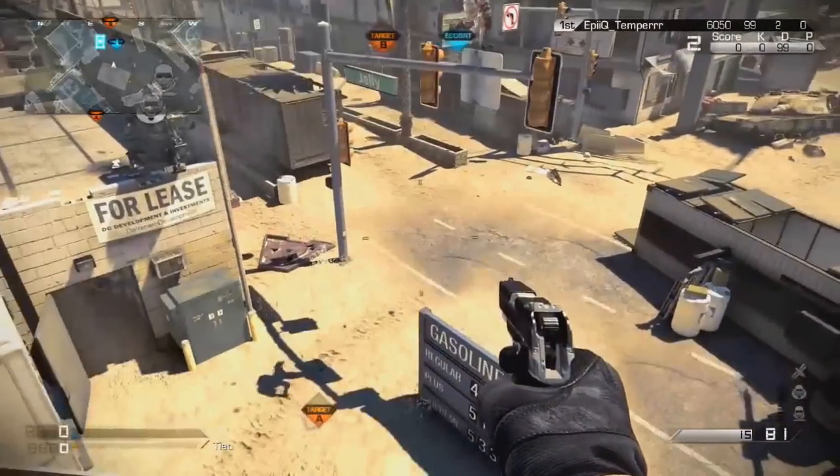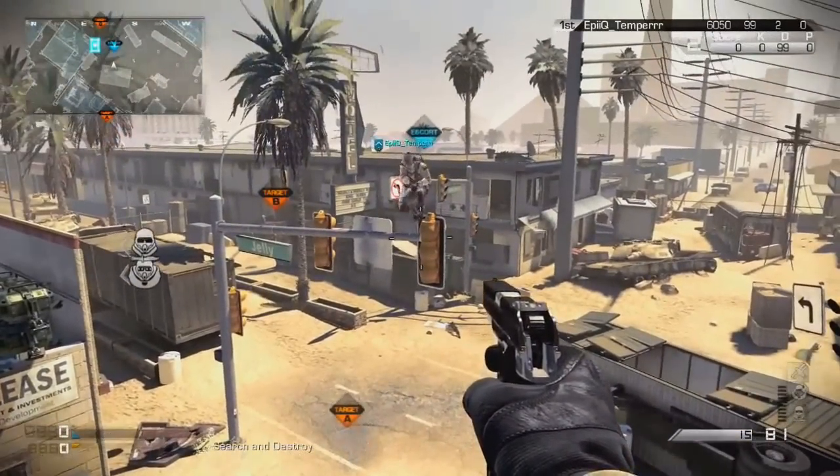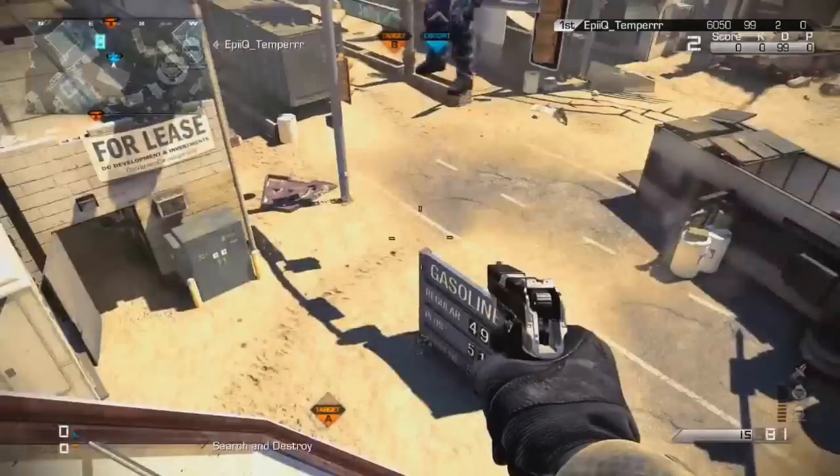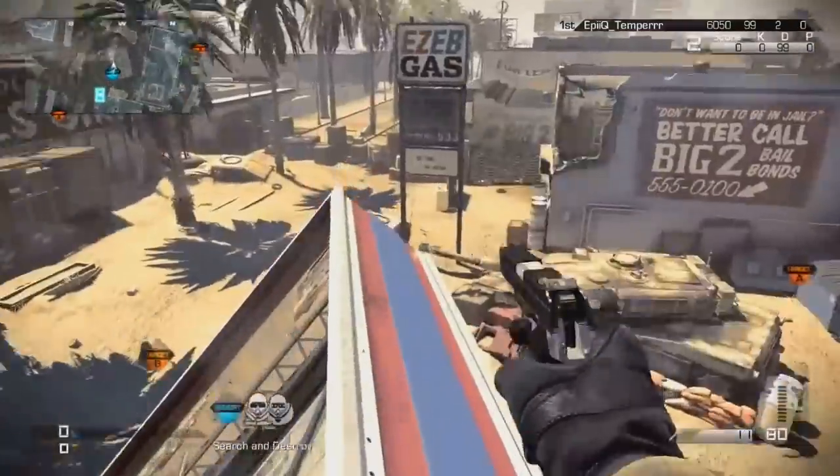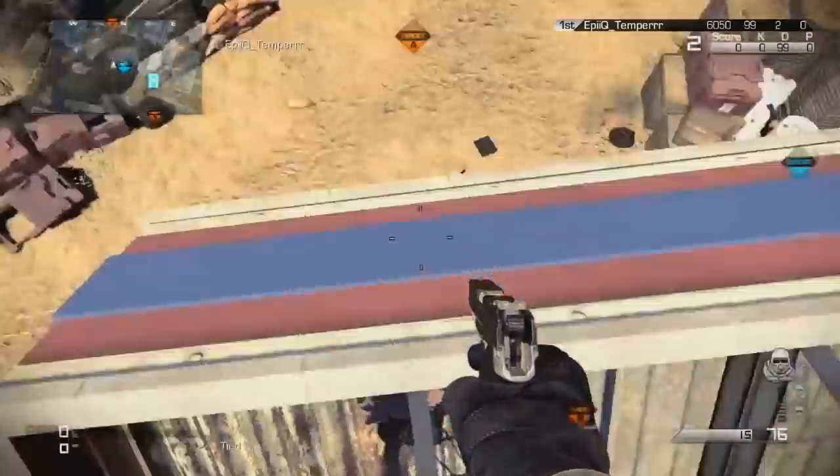As you can see, this glitch is quite simple. Jump on top of the care package, jump all the way over to the light post, and then epic temper here is gonna strafe on over from the post — just a small strafe — and there you have it. That's all you guys need to do.